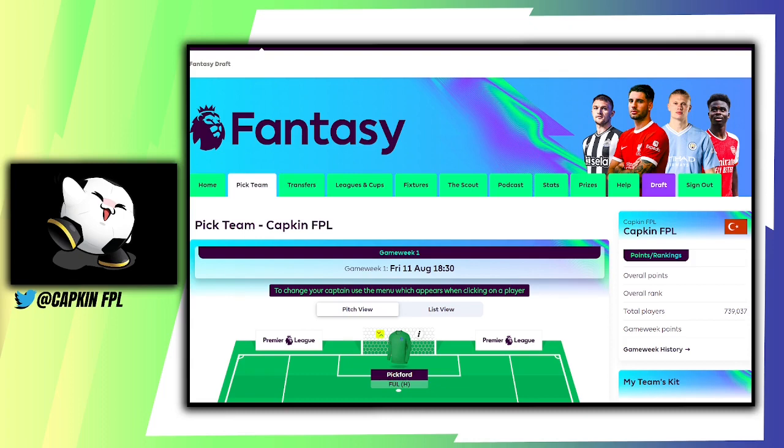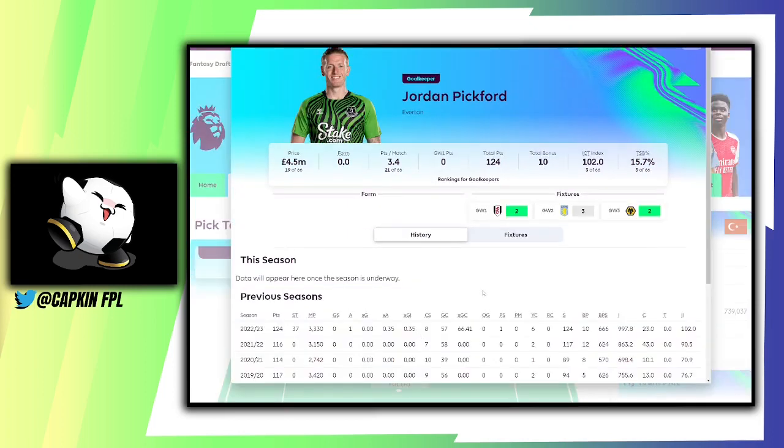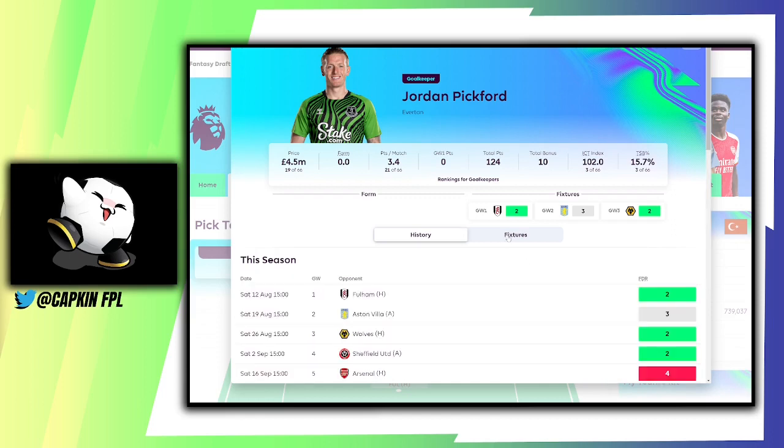First up, my main goalkeeper is going to be Pickford — he is 4.5 million, 15.7% owned right now. Obviously it's early stages, but not many clean sheets from him — Everton nearly got relegated with only eight clean sheets. Leno at 4.5 is another good option. The fixtures for Everton starting in the first four are not too bad: Fulham at home, Aston Villa away in game week two, Wolves at home, then Sheffield United. If we wildcard early, Pickford might be the way to go.